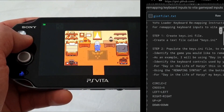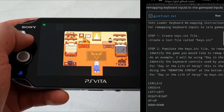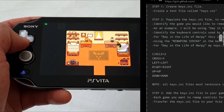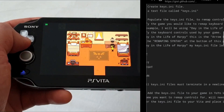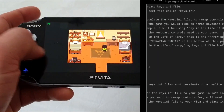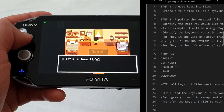It's pretty straightforward, however the biggest issue is of course to identify the keyboard controls used by the desired game. Step one is to create a text file and rename it to keys.ini — that's pretty easy. But then step two is to populate this text file with the remapped controls, and this one is a bit tricky.